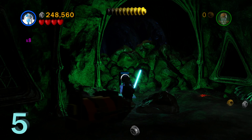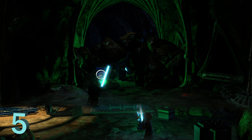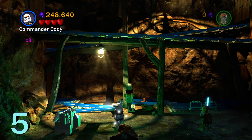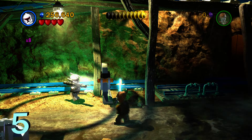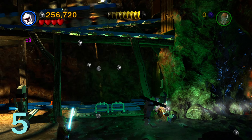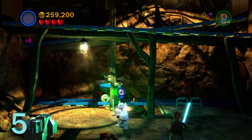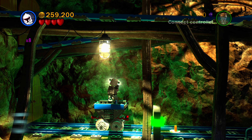Now for minikit number five, hack open that astromech droid panel — it's going to gain you access to this room. Switch to a grapple hook character to pull down these train tracks. On the left side there's some more train tracks to build with any character. On the right side, push the train tracks forward into the correct alignment. Once they're all aligned, pull on the lever and some of the trains will stop, giving you minikit number five.